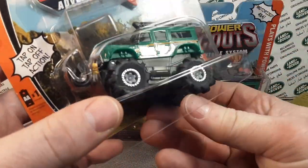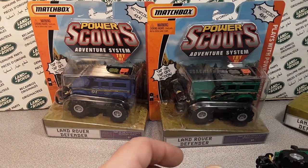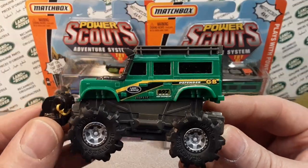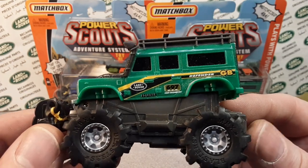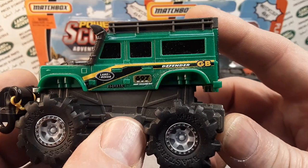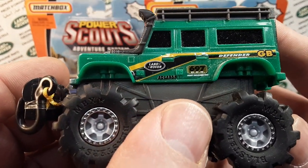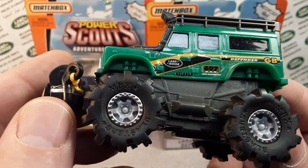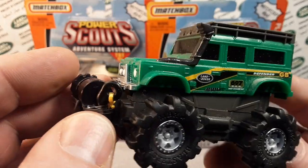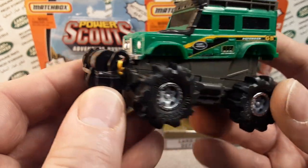So yeah, it just comes sliding right out — there's a little piece in there that kind of holds it in place. Here it is, ladies and gentlemen. Now this is the green version, with a bit more going on than the blue version. The GB there for Great Britain — Defender Land Rover. The DER, that was the Desert Endurance Race that they kind of went after. But like I say, the same kind of basic design as the die cast.